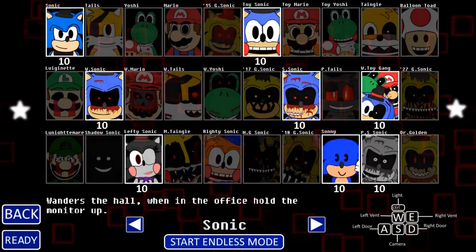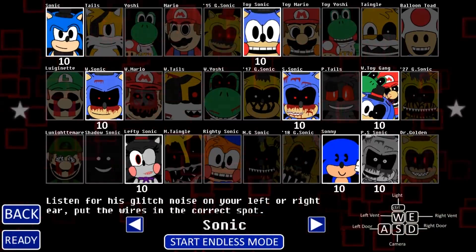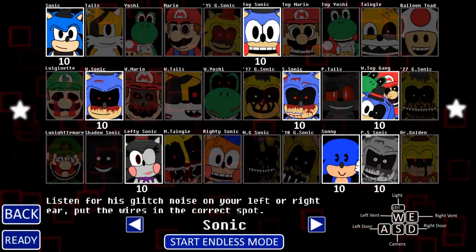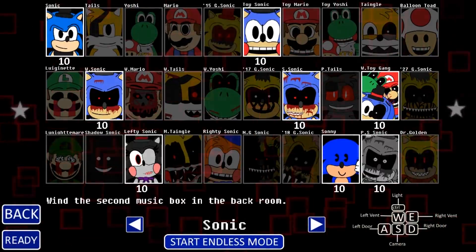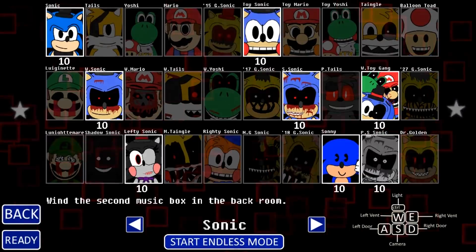When in the office, hold the monitor up. For Salvage Sonic, listen for his glitch noise on your left and right ear. Put the wires in the correct spot. For Withered Toy Sonic and friends, wind the second music box in the back room.